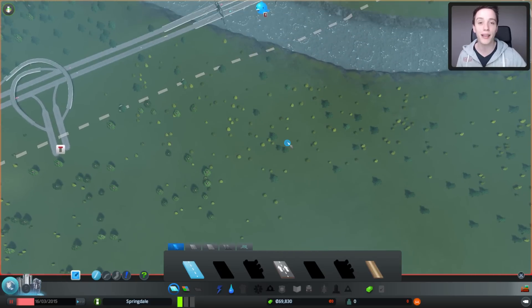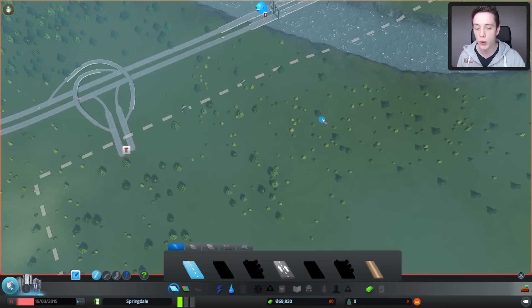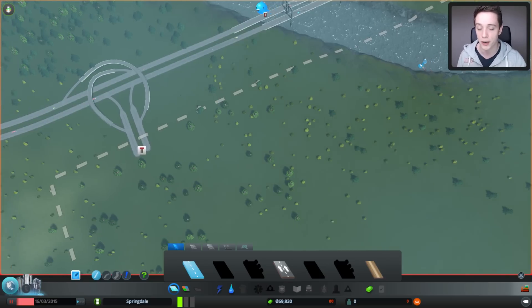At the beginning of the game, the only things we need are electricity, water, and roads. The easiest way to achieve those things is to actually build close to water, at least at the beginning, so you don't have to waste that many resources.